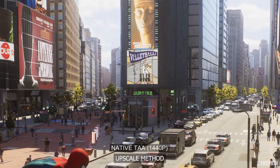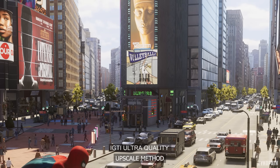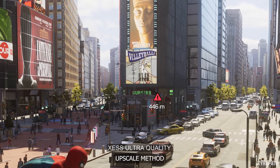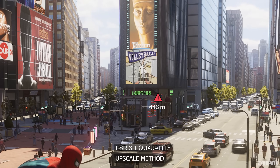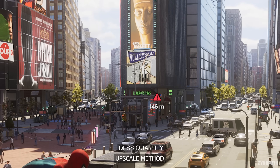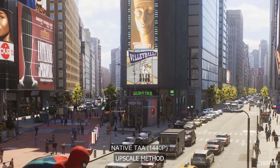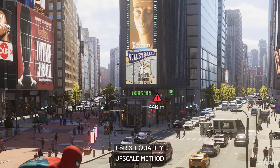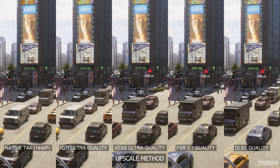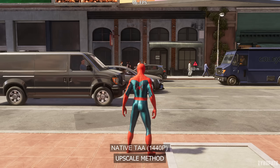Now let's get into the settings, starting with upscaling. Going from native TAA to IGTI Ultra Quality looks much worse — don't use it. XCSS Ultra Quality looks very clean. FSR 3.1 Quality has some trouble dealing with the buildings, and DLSS Quality looks similar to XCSS in how clean it looks. But comparing stills is only half the process.